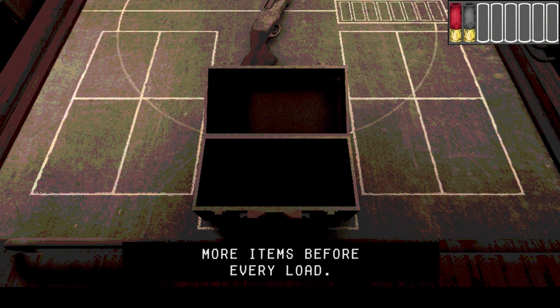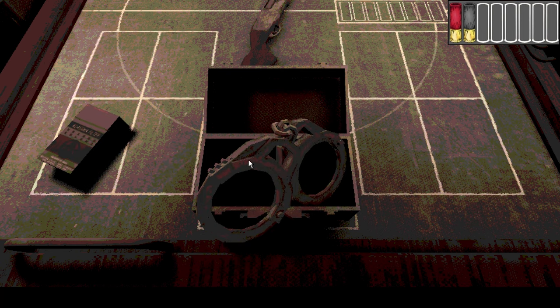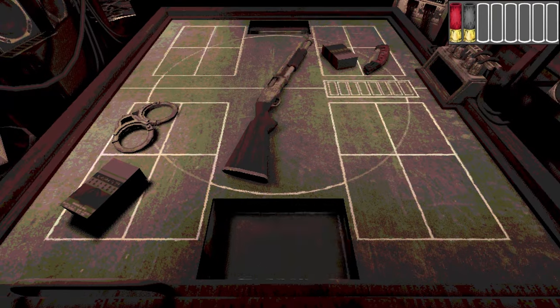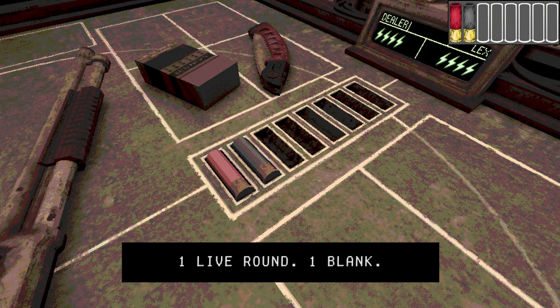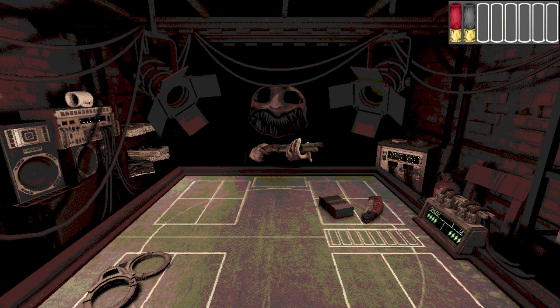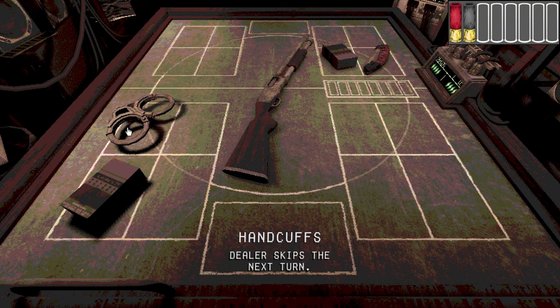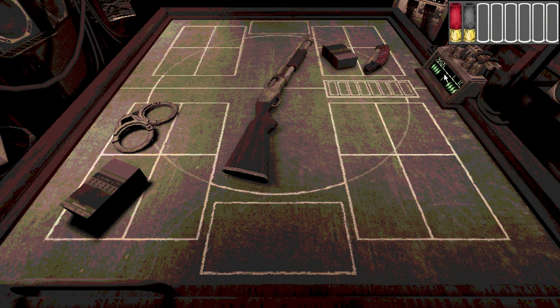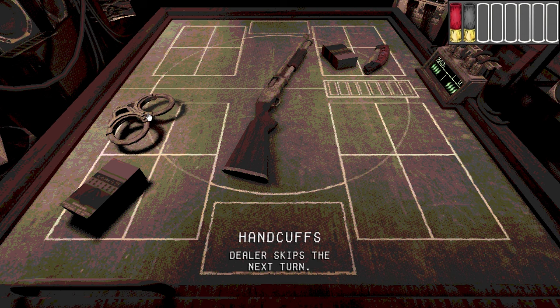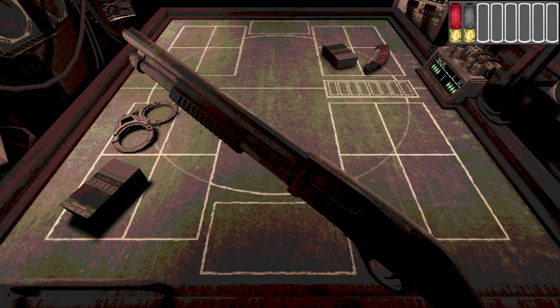Two items each, more items before every load. Okay, so we just click on these — handcuffs, and I think there's a box of cigarettes. Four lives each. One live, one blank. Here's a knife — take the edge off. One, dealer skips the next turn. Do we just take that though? Use it now maybe? I mean, it's 50-50. The odds are in my favor.